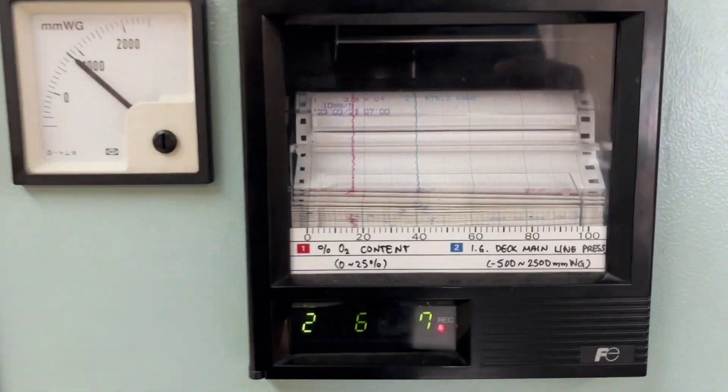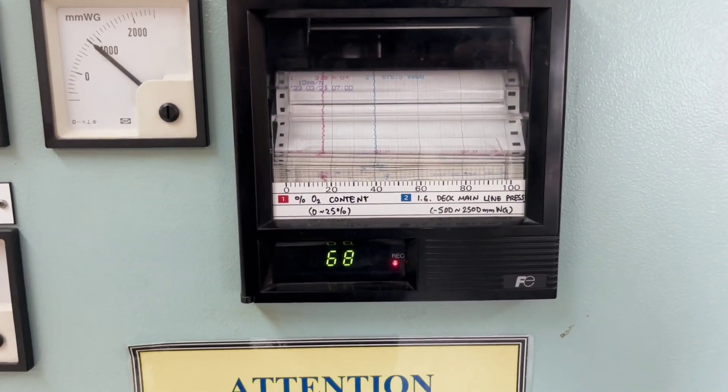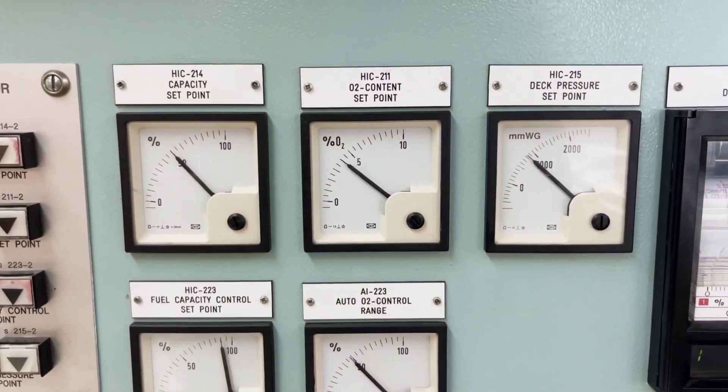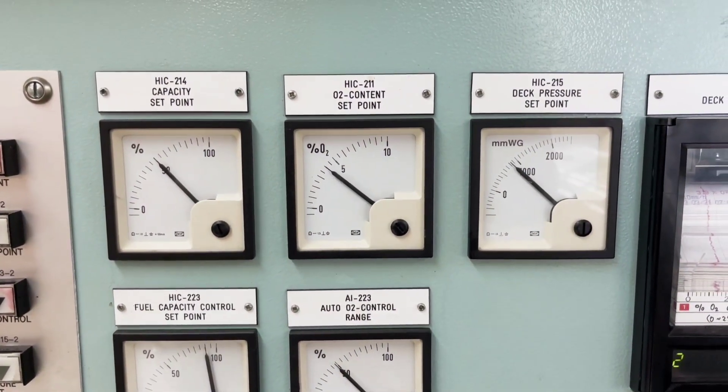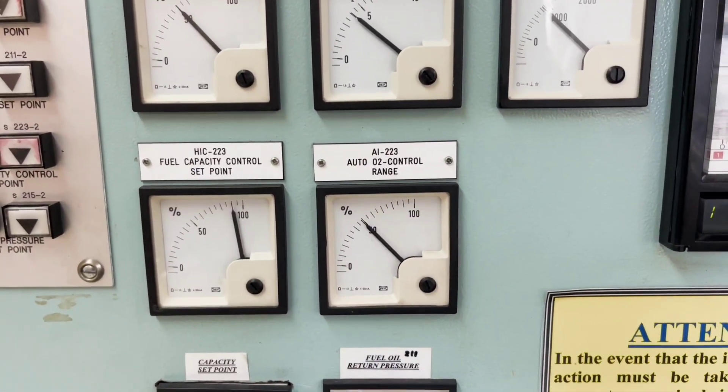This is the tank pressure — 3.802 and 687 tank pressure. These are capacity set point, O2 set point, deck pressure set point, fuel capacity control set point.